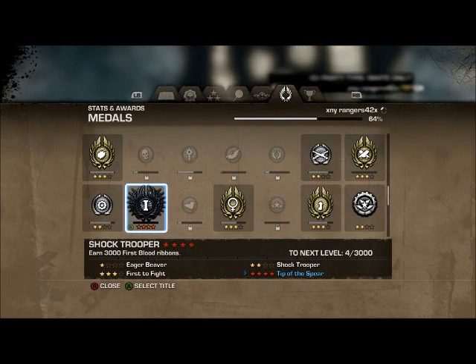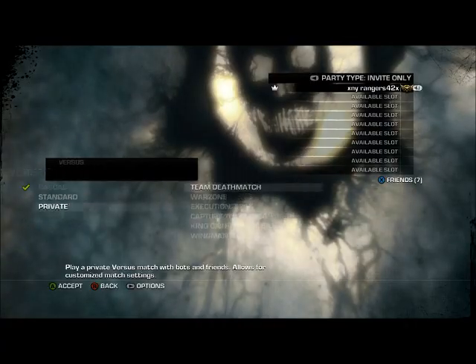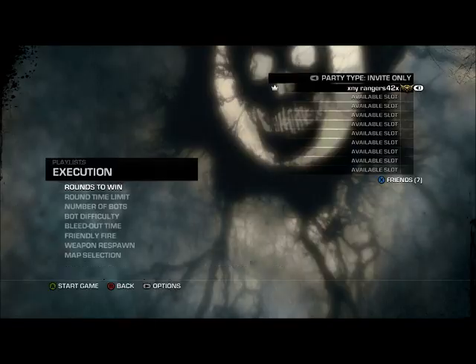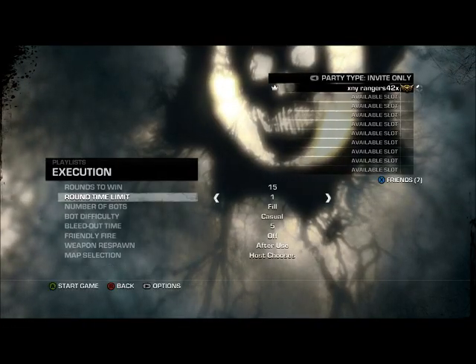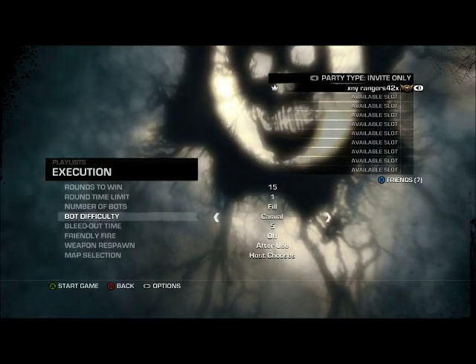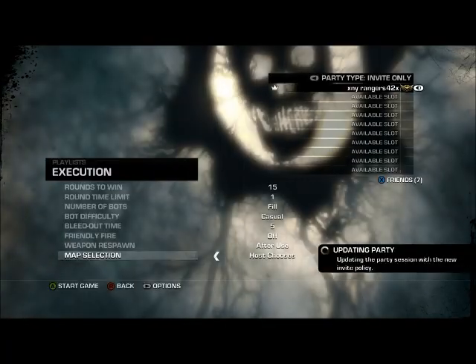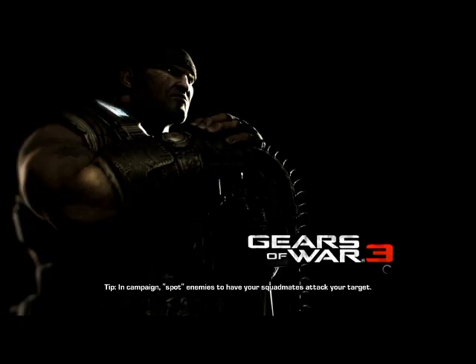What's up guys, my rangers here showing you guys how to get some first blood ribbons towards your shock trooper onyx medal. I got down to about 45 of these ribbons left and I wanted to get the onyx title — I thought it was pretty funny, 'tip of the spear' — so I just started thinking of what would be the easiest way to do it.